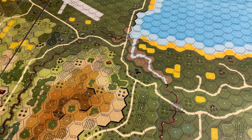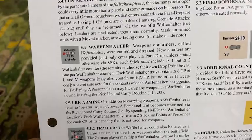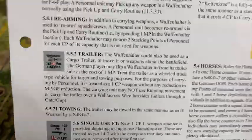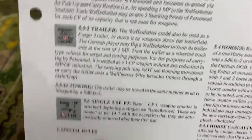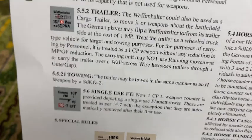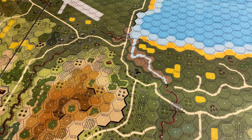The wagon counters are kind of neat — the Waffenhalter, or weapons containers, that's how the Germans deployed. But here's the thing: you can flip them over and turn them into a cargo trailer on the battlefield. And there's that single-use flamethrower, which is interesting. The Battlefield Walkaround gives you some LOS examples and terrain examples. The new terrain is easy to find and easy to work into the main rules — it's actually pretty well done.